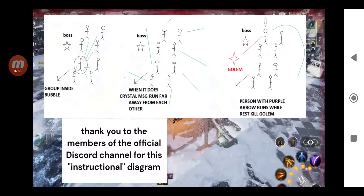The second mechanic: when you see the message for the crystal attack — an AOE attack from the boss — everybody has to spread. You have to run away from each other. Don't stay in the same spot, or it's a wipe. Run away from everybody and spread all across the map.